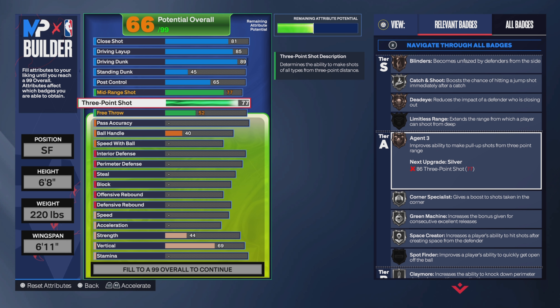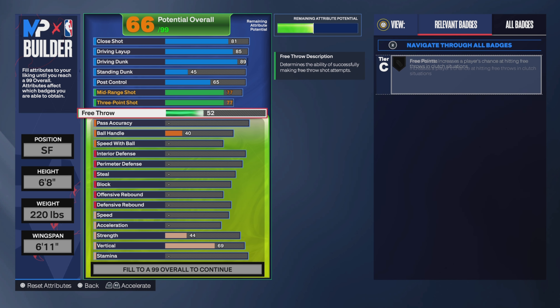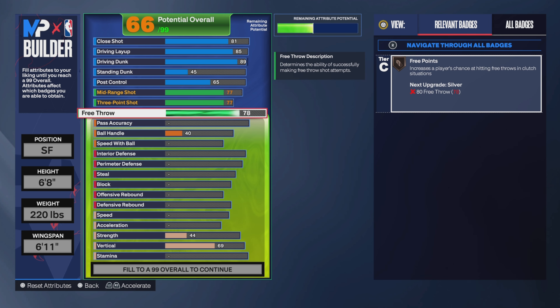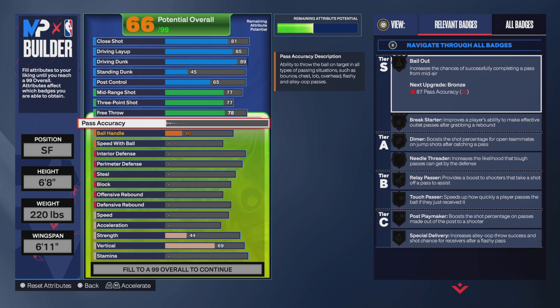Now onto the free throw — put it up to a 78. If y'all want the free throw lowered, y'all can, but I'll put myself at 78. It doesn't really matter too much, but that's why I put it up to 78 — I didn't have anywhere else to put it.